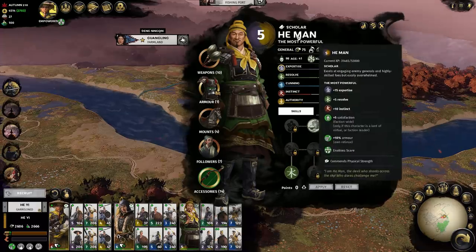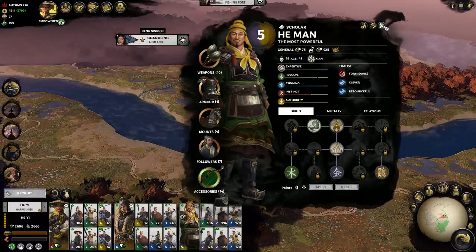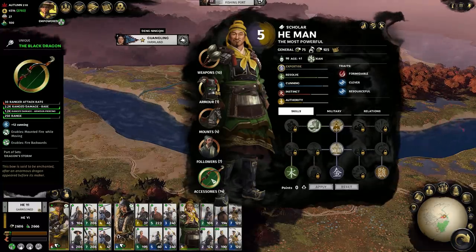Next turn, his name will turn gold to join the other legendary characters. This can happen to any character that has a skill path of over 100 points, and means he will now be harder to kill.